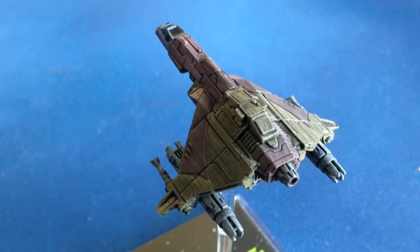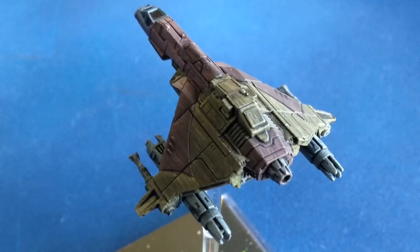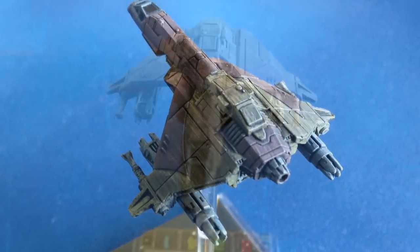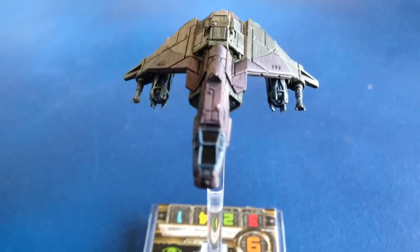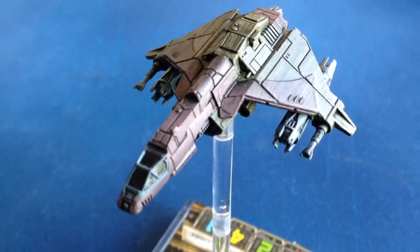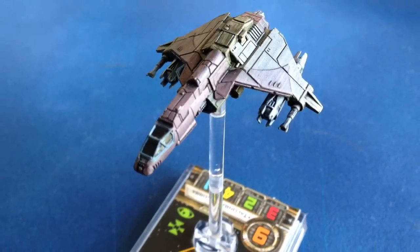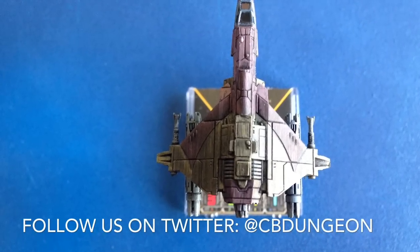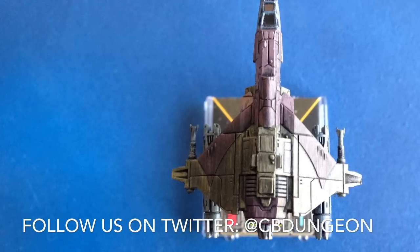Lightning Reflexes is a huge addition to the game that can give small ships access to some surprise maneuvering. I'll be honest, this ship is the one I was least looking forward to out of Wave 7. However, the addition of a truly amazing pilot in Talonbane Cobra for the faction, as well as the copies of Predator, Crackshot, and Glitter Stim make this expansion well worth picking up. Whether you want to try fielding a swarm of 5 Cartel Marauders, or a tricked out Talonbane Cobra flying wingman to a loaded YV-666, or anything in between, this expansion definitely brings a lot of very good build options to Scum and Villainy.